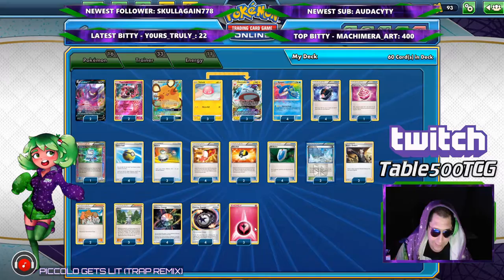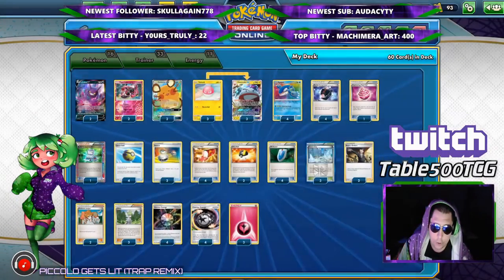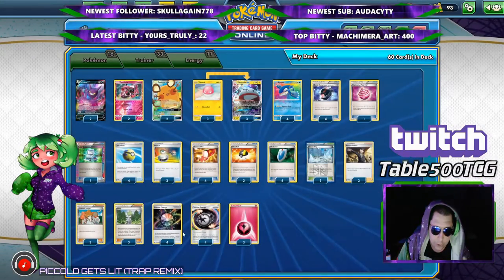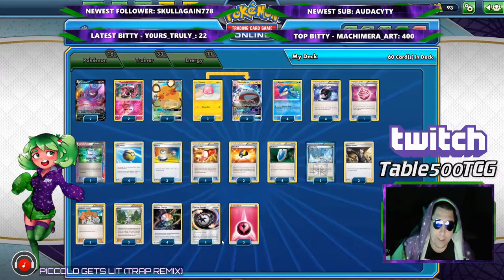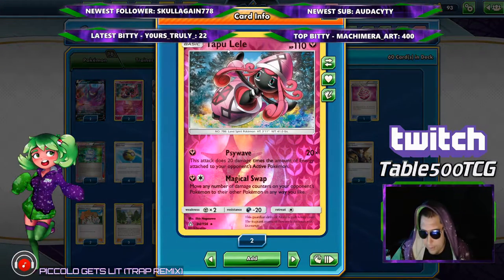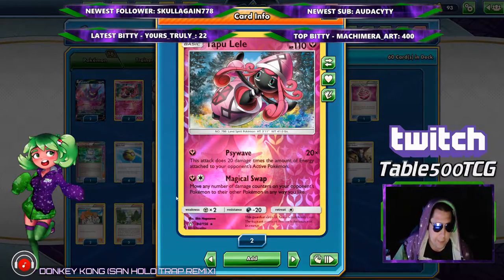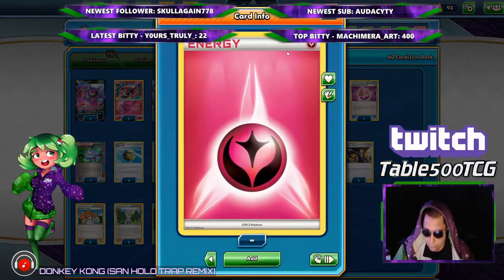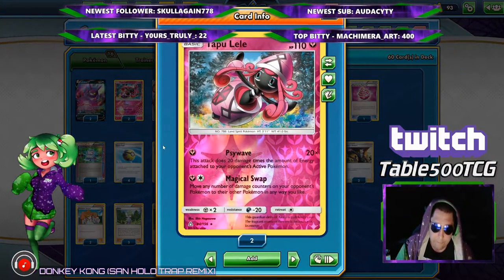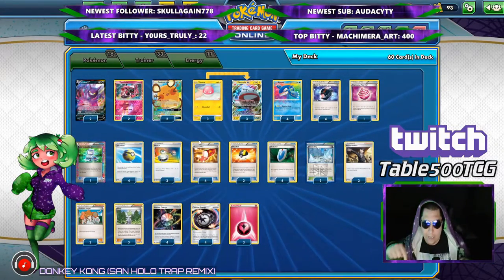As for our energy lineup, we got ourselves four Aurora Energy, four Counter Energy, and three Psychic or Fairy Energy. The reason I accidentally said Psychic is because there is also a Tapu Lele that is Psychic, so I kind of mixed myself up. But if you happen to have the Psychic Tapu Lele, which does the exact same thing, then yeah you want to use Psychic Energy here. If you have the Fairy one like I do, Fairy Energy is perfectly valid.